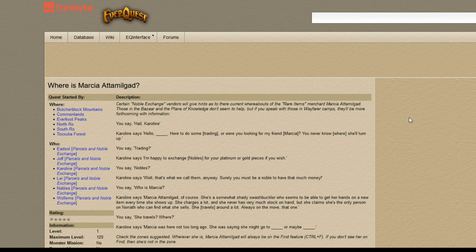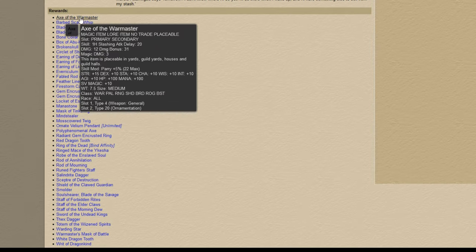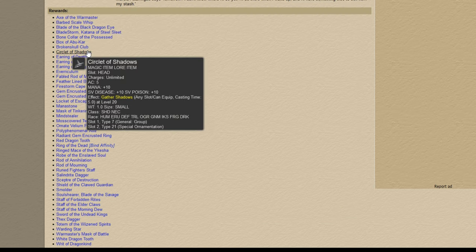The pre-nerfed COS is gone from the game except for one spot: a rare item vendor they added back in 2014, I believe, that sells items that no longer drop in the game. Here is her inventory. As you can see, there's a lot of items that don't drop anymore, and the Circulate of Shadow is one of them — though they have it mislabeled here.